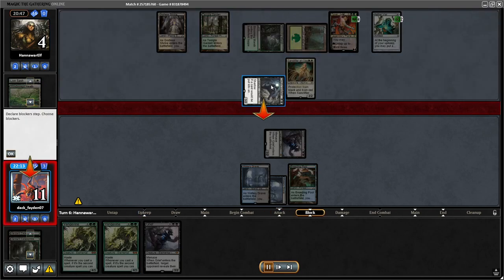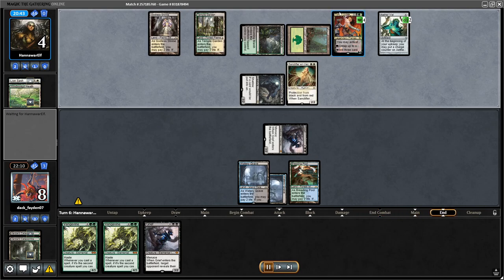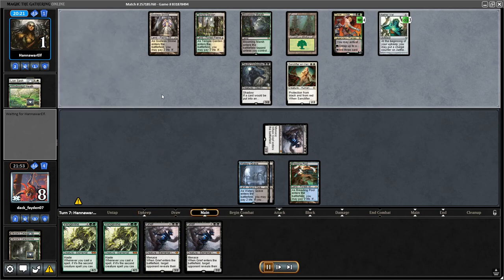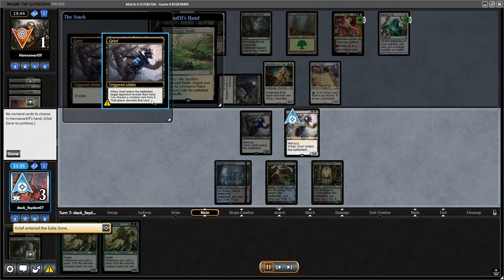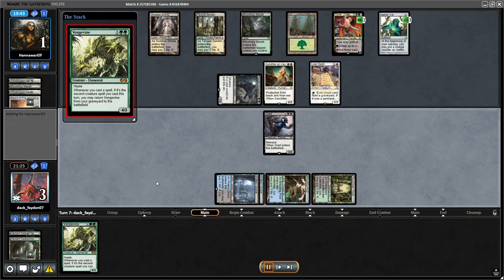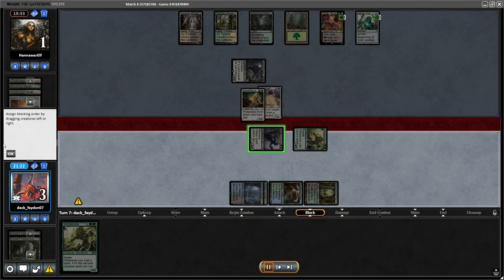My opponent got Sanctifier — still no second blocker, so I could attack with Grief. Their Tyvar became active. I drew another Grief but my opponent had no cards in hand. I attacked, putting them on one life. My opponent used Tyvar again to bring back Lion's Sash — now they had more graveyard hate with Sanctifier and Lion's Sash. I went for the Grief scam again; their hand was just a land. So I hard-cast Vangeline and finished them off. Very cool race — a turn one Grief scam and Vangeline was enough to win.